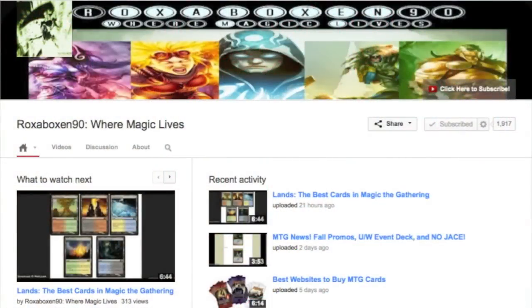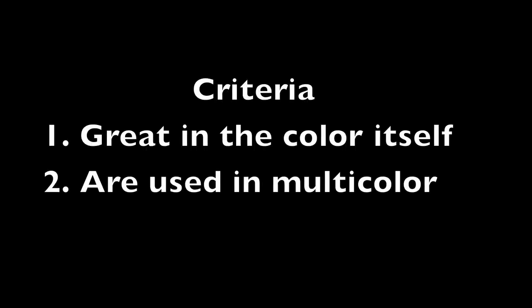Hey everyone, RocksandBox90 here with a video I've been putting together for a long time. I'm going to be making a bunch of these videos, which are my top 10 EDH Commander cards in each color. This will start with mono colors, then go into two colors, three colors, and five colors. These are my top 10 cards based on the criteria that they are really good in their own color within the mono colored realm, but also useful in a lot of decks — not extremely specific just for mono red cards.